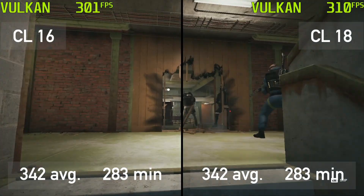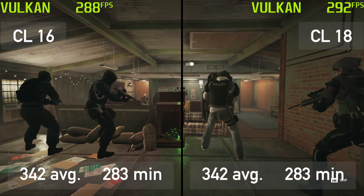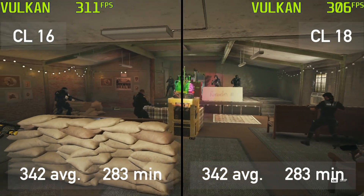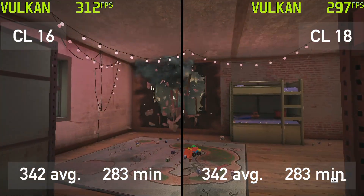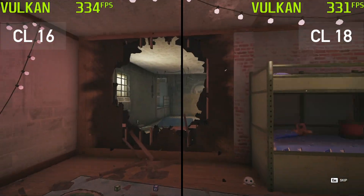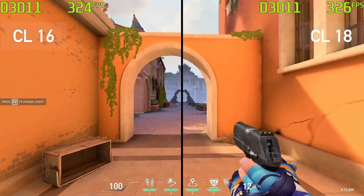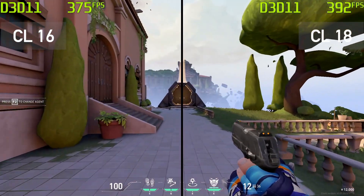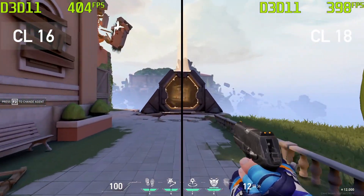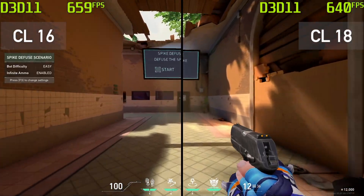First, let's check the competitive games. Rainbow Six Siege minimum and average FPS results on low competitive settings are the same using both CL16 and CL18 memory kits. Valorant refused to produce consistent results — CL16 was better in some scenes, while CL18 showed more FPS in others. The end result was around the same, so I am calling it a draw.